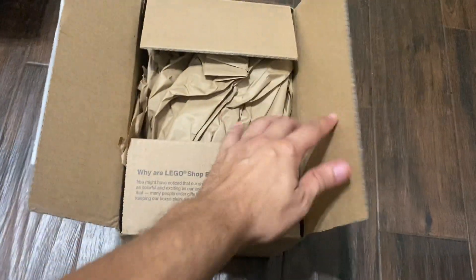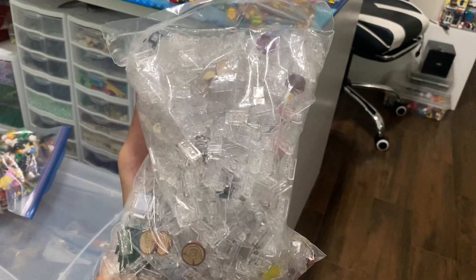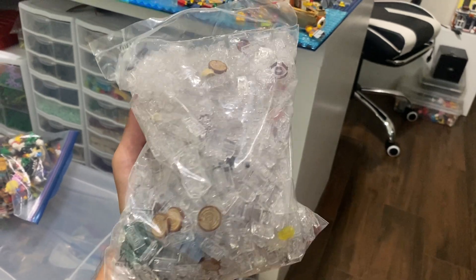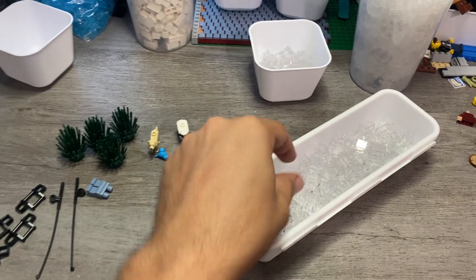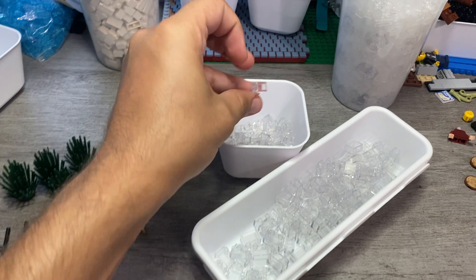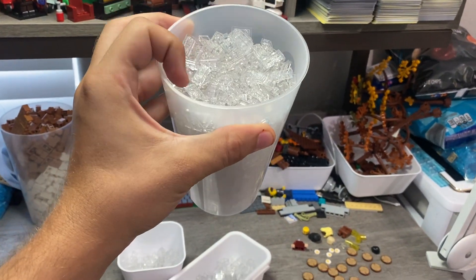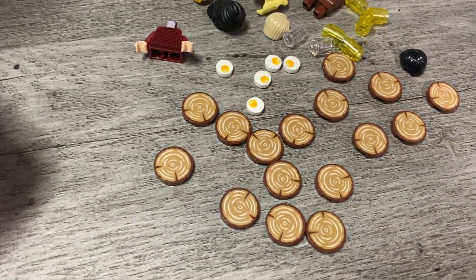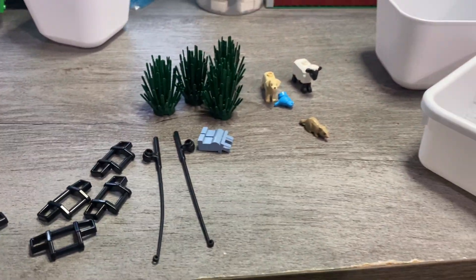It won't be an update video without a brick haul — let's see what we've got. That is what a thousand trans-clear one-by-two plates look like, and that's going to help me finish up the waterfall. I got some two-by-one brick, one-by-one brick, and basically 999 of those almost fills up a full cup. Then we got some more pieces to finish off the cabin, some eggs, a few minifigure pieces, and then a few animals.